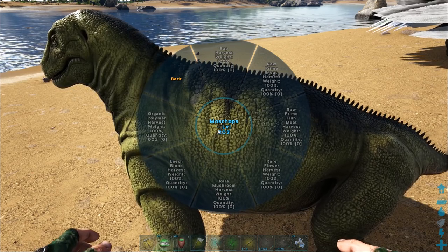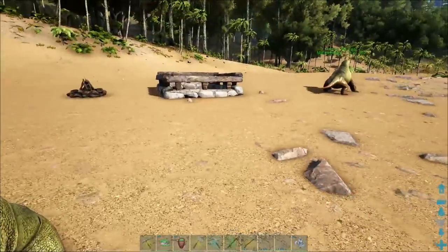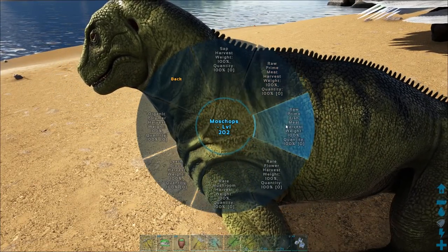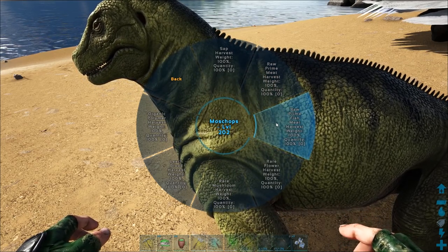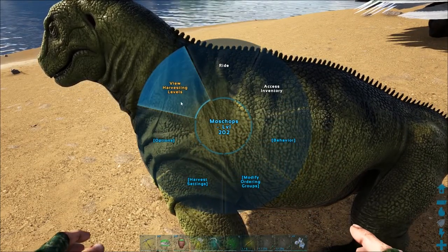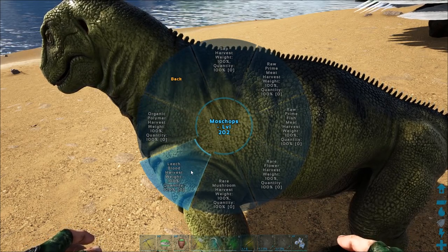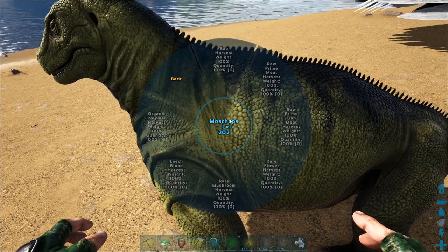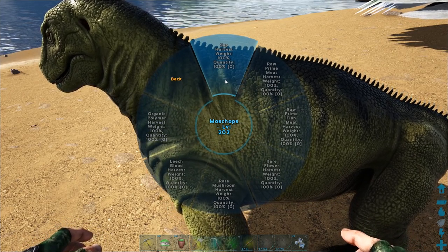If you make one of these little pens and put them next to things that yield rare mushrooms, they will eventually get you rare mushrooms just by wandering. Now the raw prime meat and the raw fish meat - these are active. If you take and harvest anything that yields raw prime meat, raw prime fish meat, or raw prime meat, if you harvest anything with these guys they'll give you increased amounts. Also with the organic polymer - remember where we had the Kairuku? Anything that yields organic polymer will give you extra. Same thing with leech blood - if you're harvesting leech blood from leeches, and also from death worms on scorched earth, they'll give you increased amounts of that as well. Now when it says weight 100% and quantity 100% - when it says weight, that means it's going to reduce the weight of that resource in the inventory of the MoShops.